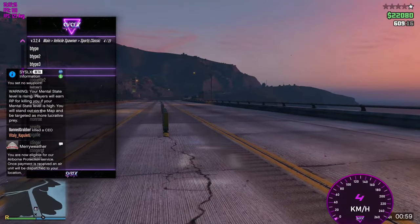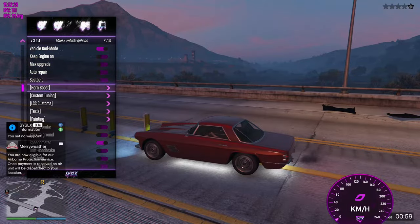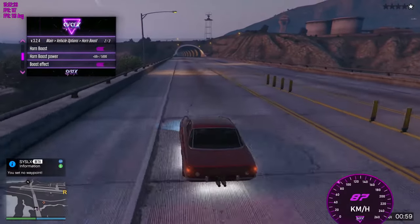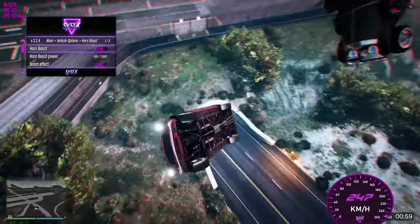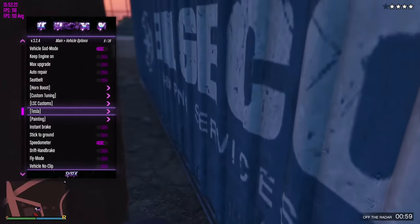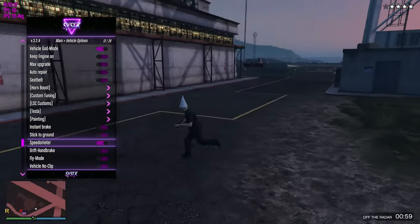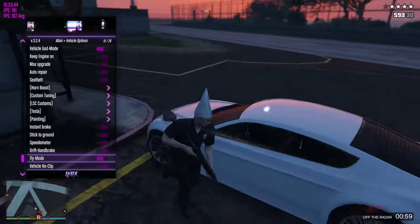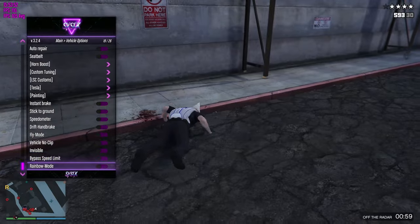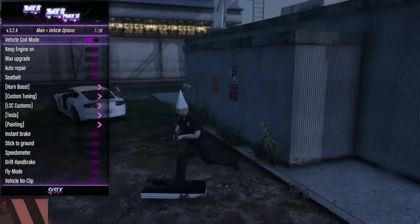Then you've got your vehicle spawner — let's get this car here. You even have a speedometer at the bottom. Then you've got your vehicle options: vehicle god mode, keep engine on, seatbelt, unboost. Let's give this a try. I have a great idea. Holy shit — just imagine someone's in that car, that would be amazing. Then you've got seatbelt, LS Customs, Tesla so you can get driven somewhere, paint options, change all the paint, instant brake, stick to ground, speedometer. Then you've got fly mode — if we get back in the car we'll be able to fly. Whee! Then you've got vehicle noclip, make the car invisible, bypass speed limit, rainbow paint, add ramps, open all the doors, close all the doors, and delete the vehicle.